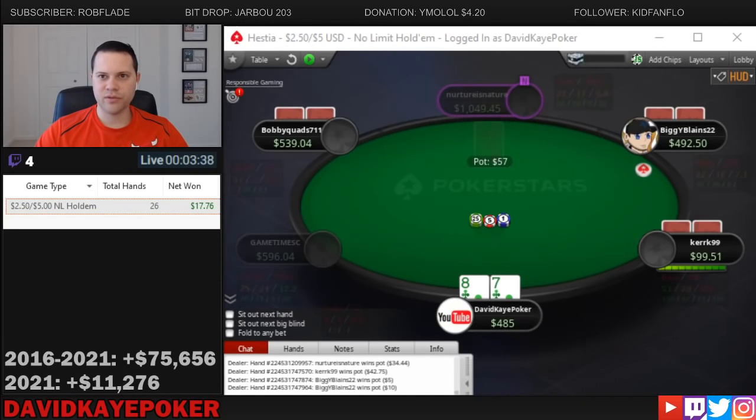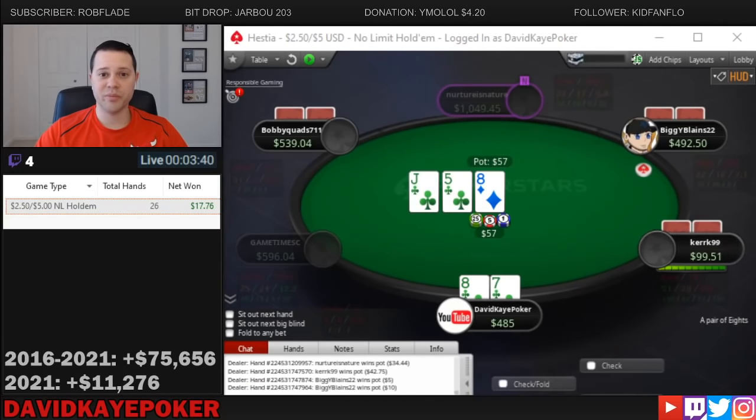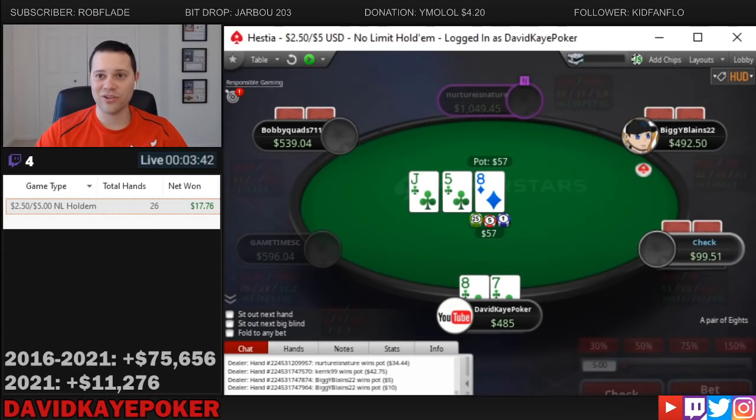Over here calling a big limp with our 8-7 suited going four ways to the flop. Pretty big flop for us here — we flop middle pair and a flush draw. Draw-heavy board four ways.